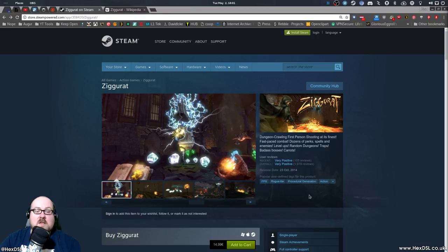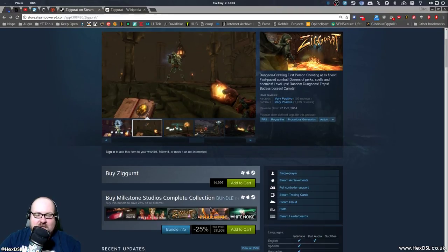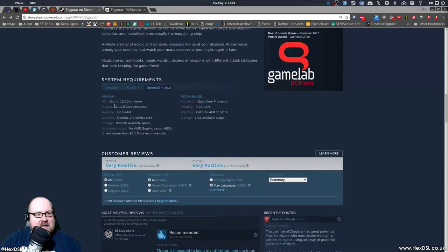Ziggurat describes itself as a dungeon crawling first-person shooter. It's €14.99 at usual price. It needs Ubuntu, dual core, 2GB of RAM, OpenGL 2 graphics. Yeah, you'll be fine.